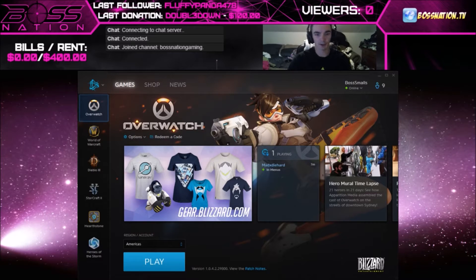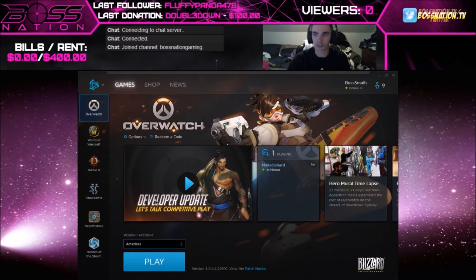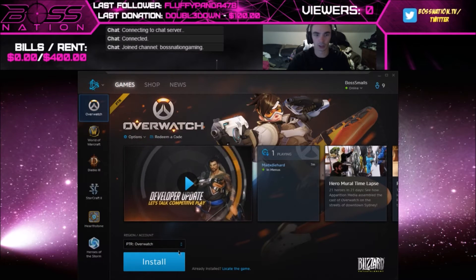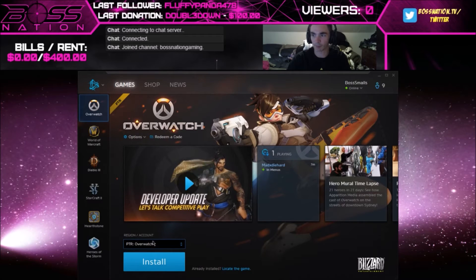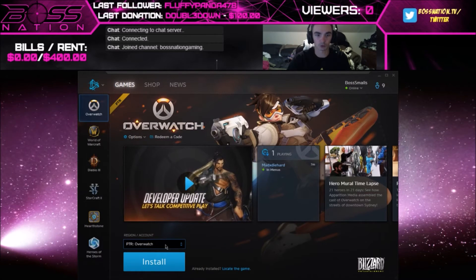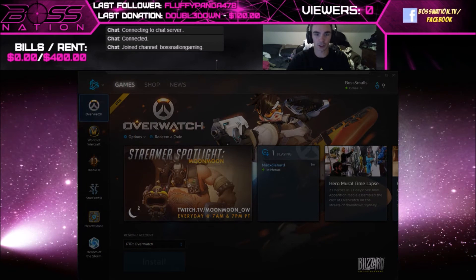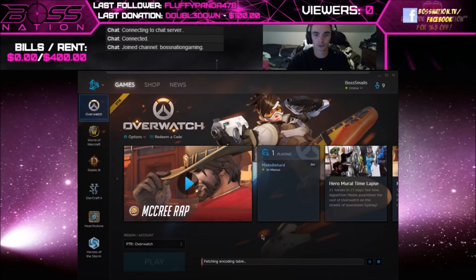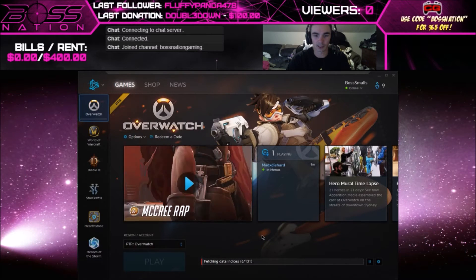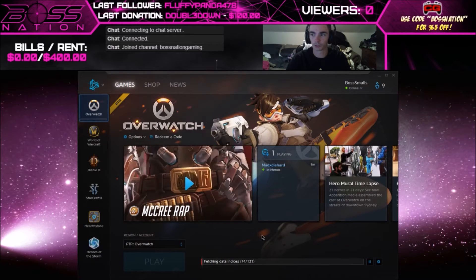Right above the play button you're going to see your region/account. You click the dropdown menu for your region and there will be an option that says 'In Development PTR Overwatch.' You click that, click install, and it's going to start installing and downloading the patch.